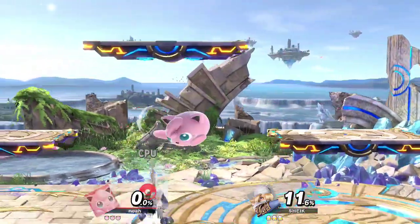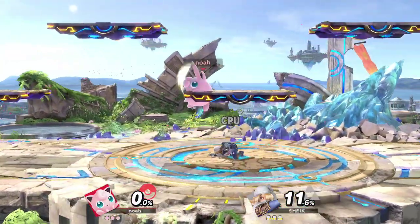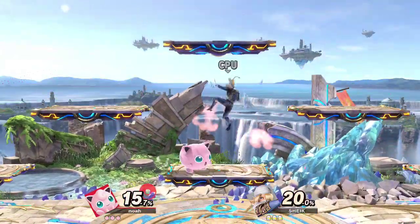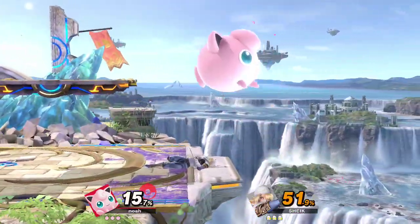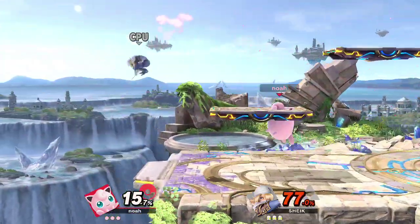Nair, forward air, and up air are going to be your saviors here. Up tilt is a good option, but the best way to kill with Jigglypuff is just juggling them off stage because you have so many jumps.